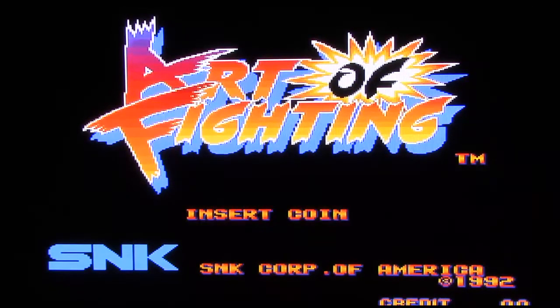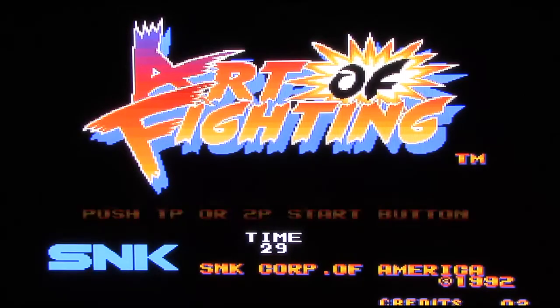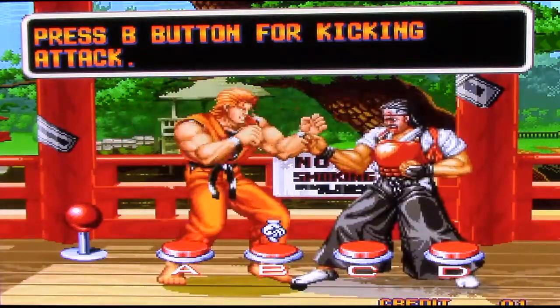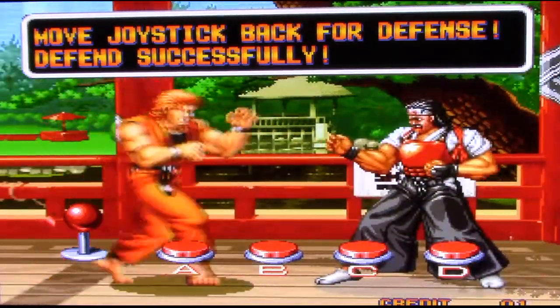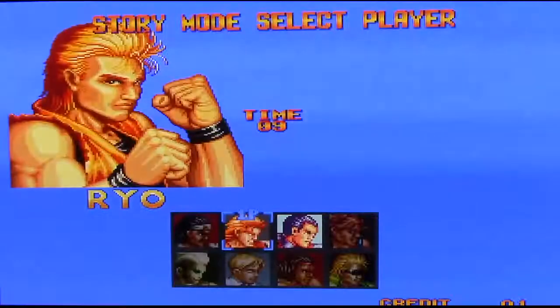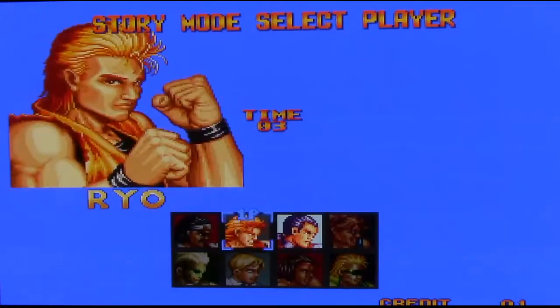Art of Fighting was an early game in SNK's fighting franchises after Fatal Fury. This game is rather interesting in that it has absolutely massive sprites, even for Neo Geo standards. And it only has a maximum of two playable characters: Ryo and Robert. That's it.